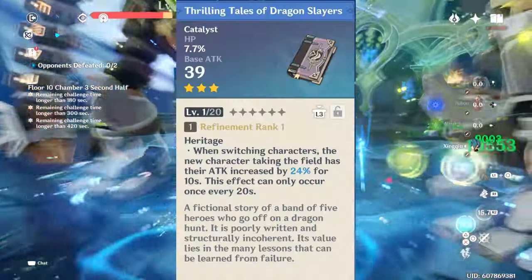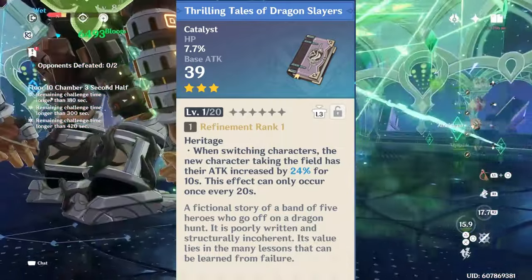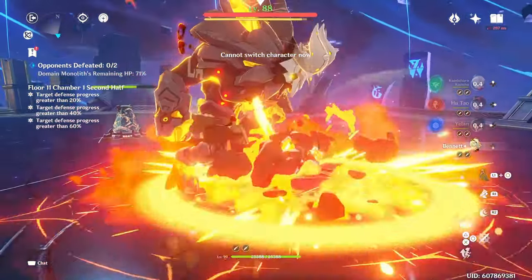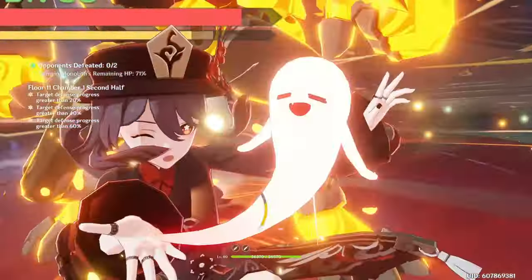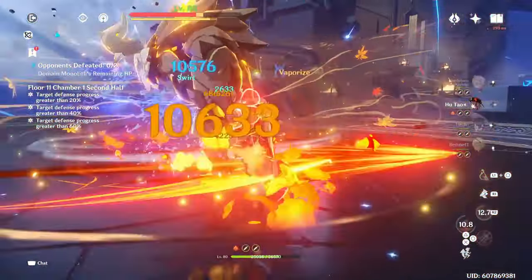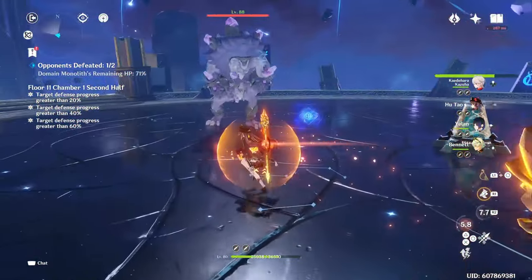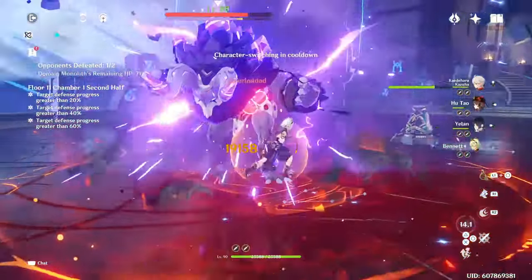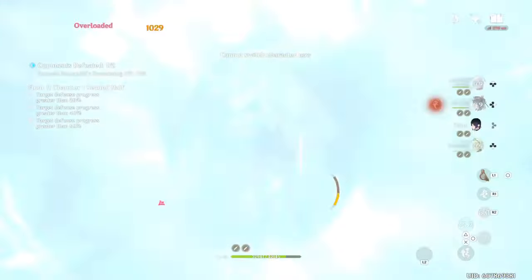The second free-to-play option is Thrilling Tales. This weapon can be good to provide an attack percent buff to a character on your team — in most cases a main DPS that scales with attack — but this weapon does not help with his high energy requirements, and the attack buff it provides isn't really useful for Dendro-based teams and characters. But if you don't have the materials to craft Prototype Amber, especially at higher refinements, you can use this weapon for the time being, as it's basically a free 3-star weapon and can be useful in some situations. If you have any other weapon suggestions, let me know in the comments.